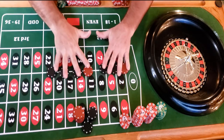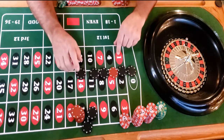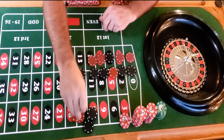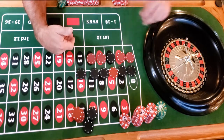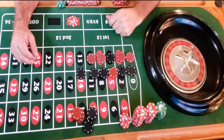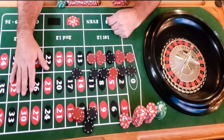Look at our pattern now — one, two, three, four, five. Look at all these blacks: black, black, black, black. So we do the opposite: red, red, red, red and a black. We're doing the opposite pattern. This is heavy in black so I feel pretty good about it. Let's do ten dollars — could go to 20 but let's stick with what we got.